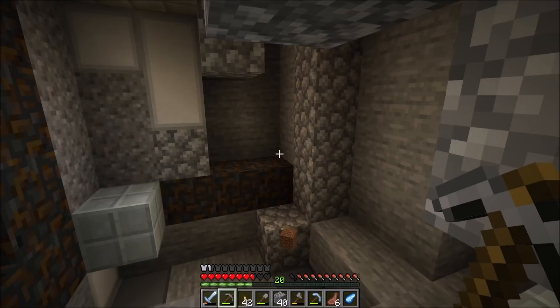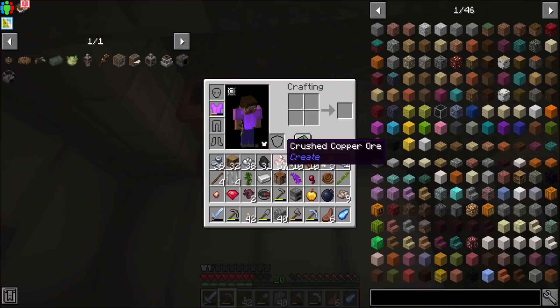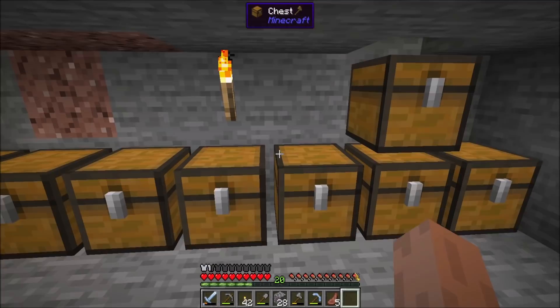I'm gonna get rid of this dirt. Hey, a sapphire, cool. There's some chains. There's some kind of liquid here. I'm not 100% sure what that liquid is. I don't know if it's a Create liquid. Create adds honey and chocolate, but I don't see a green liquid. So I'm not sure exactly what that is, but we'll figure it out.